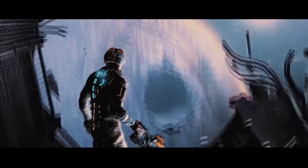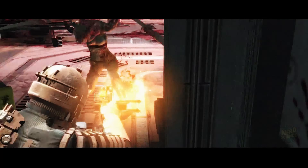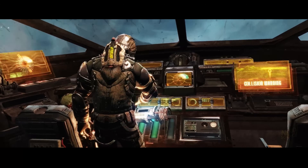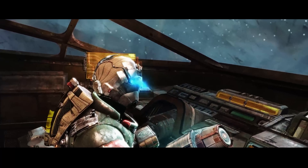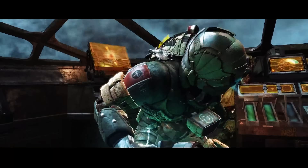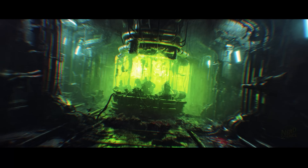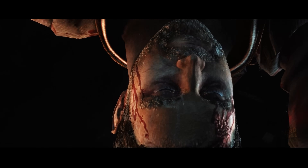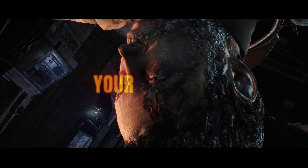But everything has a cost. In Dead Space, resources are limited — every plasma charge, every stasis pack, every energy cell is critical. This isn't just a gameplay mechanic; it mirrors the brutal efficiency required for space survival. Waste anything, and you're done. So is Isaac's equipment realistic? Partially. It's grounded in science, but stretched for gameplay and drama. When the monsters start evolving, your gear alone won't save you. What will? Your strategy.